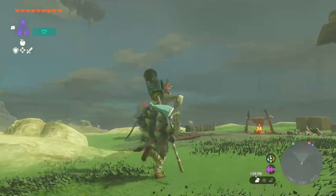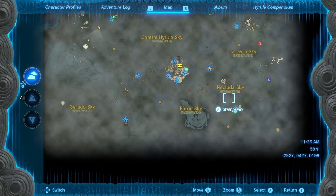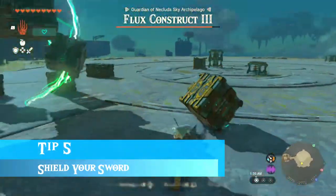If you want to find cannons in one of the dispensers, go to the Necluda Sky area of the sky islands — it'll be in the far right device dispenser with the steering stick, the small wheel, and the lights.